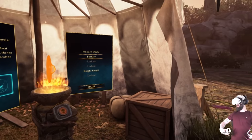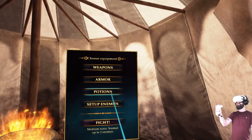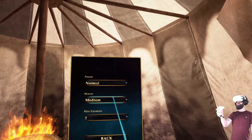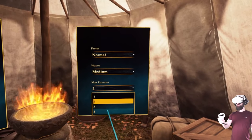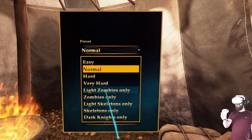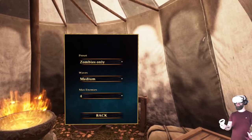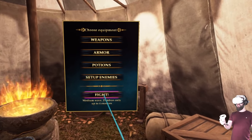Once you've picked all your weaponry, you just pick the enemies you want to face off against and away you go. If we go to set up enemies - normal preset, medium length waves, and a maximum of four enemies. Let's have zombies only. I like the zombies because you can chop their heads off, and I like chopping heads off in VR. There's something really gratifying about that.